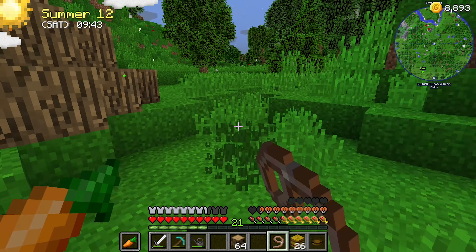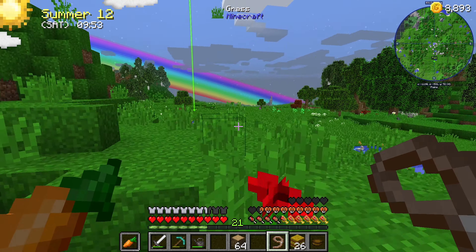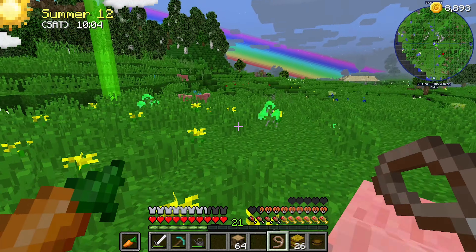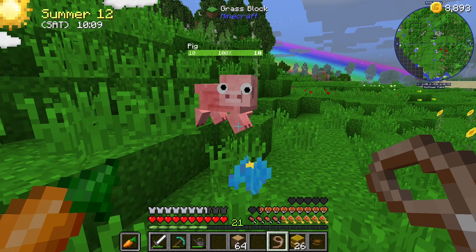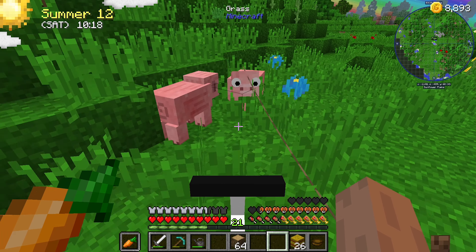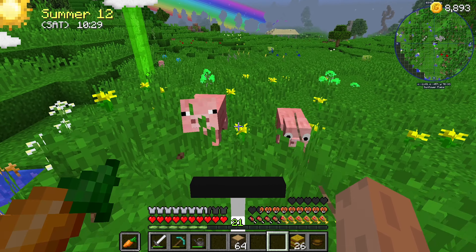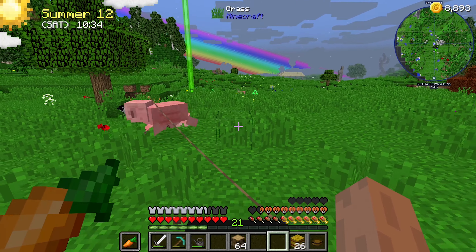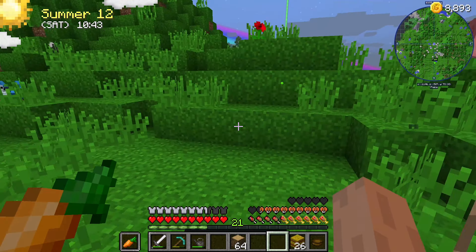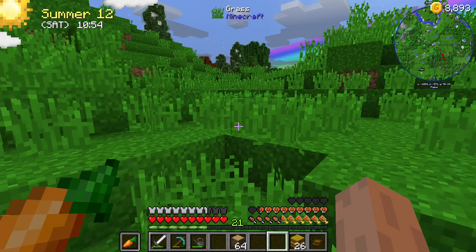Definitely think the quickest way to bring these pigs back would be just with the lead. Still got just over 100 metres to go. There's a building over there — did we go and look at that last time? I don't think we did. You guys interested in my carrot? You are. Where are your other friends? I think if we just ride back, he should come back with us without having too much of an issue. I keep hearing him snorting. We can see on the map that he's still sort of following through behind us.